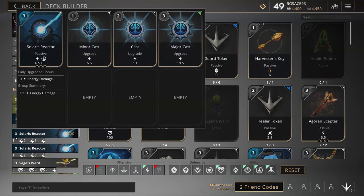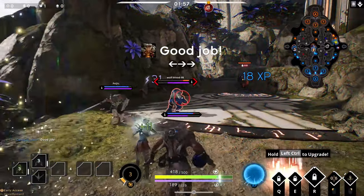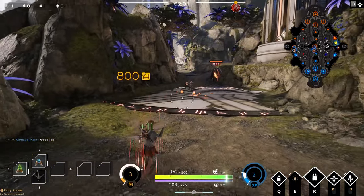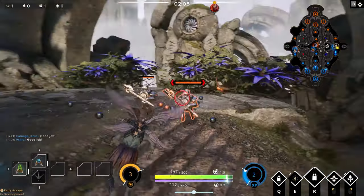Throw in 2 Solaris Reactors with 1, 2, 3 cast upgrades. If you don't have minor casts, you can always build 3 casts on each. I like Solaris Reactors on the Fae because the mana regen is really nice. I can rotate, use all my abilities, and then when I get back to lane I've already got quite a bit of my mana back.